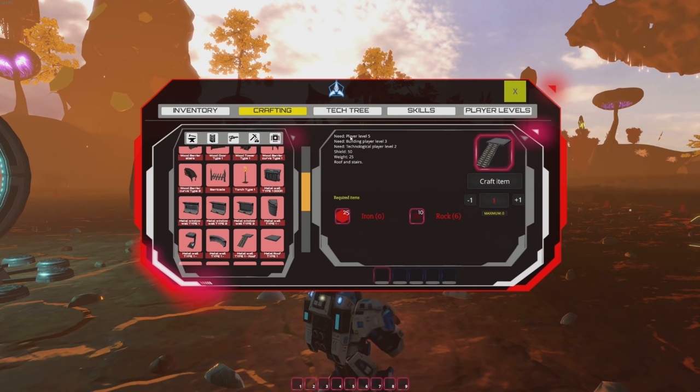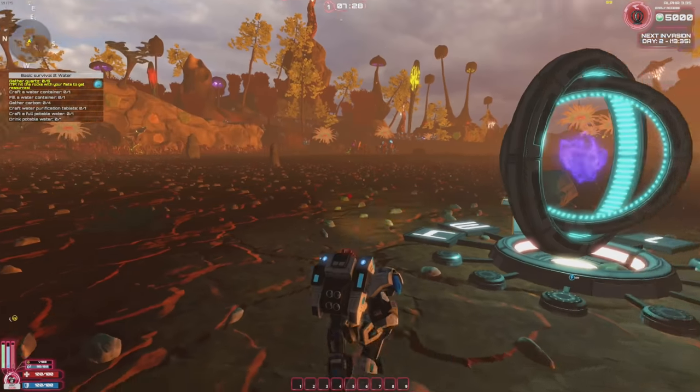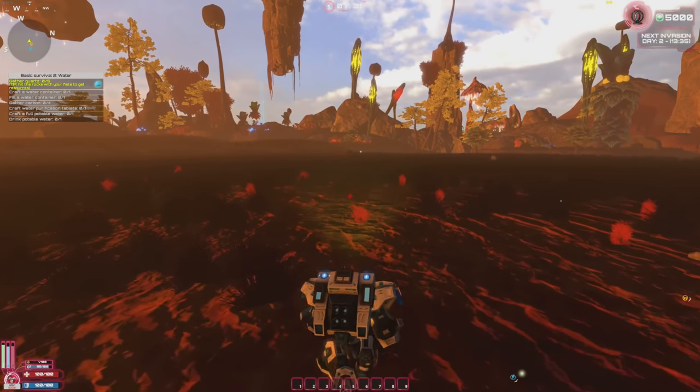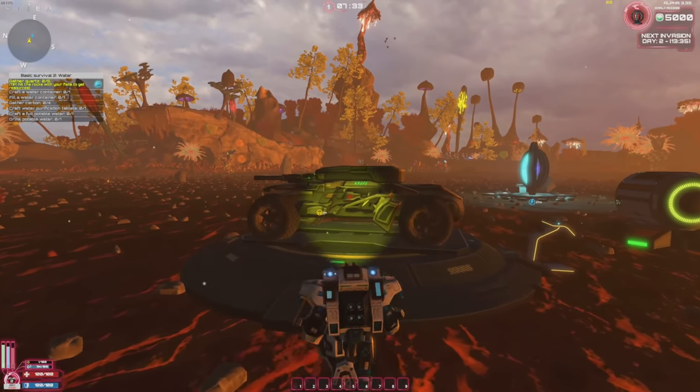The crafting system requires player levels — things like building player level five, technology player level two. You have sub-levels for weapons, power, mining, building, technology, and chemistry, plus an overall player level that gives experience points to unlock crafting recipes. I'm going to hop into the vehicle to go find quartz.